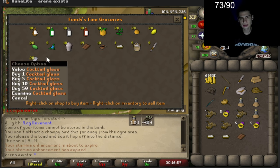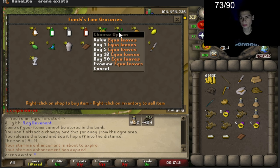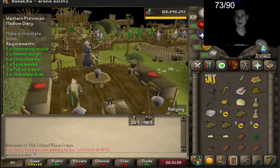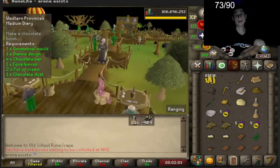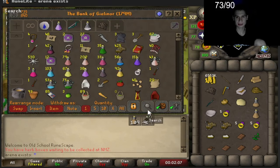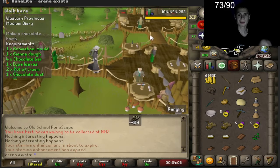Now where's the gnome ball mold? I think another guy sells the gnome ball mold - it's scattered around all around here. I think that's all we need from this shop except the echo leaves. We'll find the rest. I'm going to eat this angler fish and grab any pickaxe out of the bank and we'll have everything I need for these entire diaries.